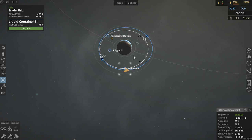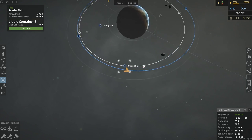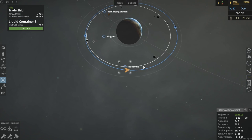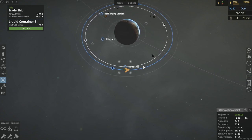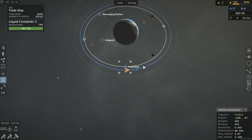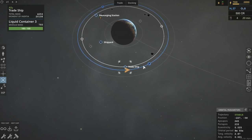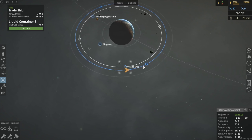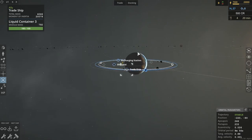When you fire prograde, you accelerate faster, which lifts your orbit up on the other side of whatever body you are orbiting. So, say I was over here — if I fire prograde, it would lift my orbit way over there. I'm going to pull that back by firing retrograde. Retro means backwards. Now, if I wanted to, I can pull my orbit in by firing — I think this is called normal. Normal is where you thrust up and down in relation to the orbital plane.